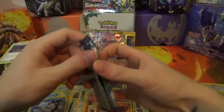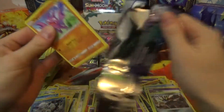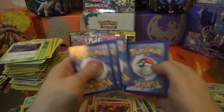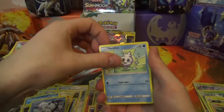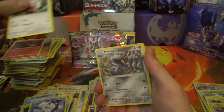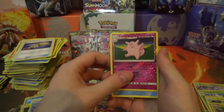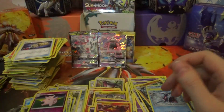Final pack — let's hope for something good: Gligar, Vanillite, Mudbray, Salandit, Stufful, Metang, Komala, Energy Lotto, Clefable, Reverse Uncommon, and a Shiinotic Rare.